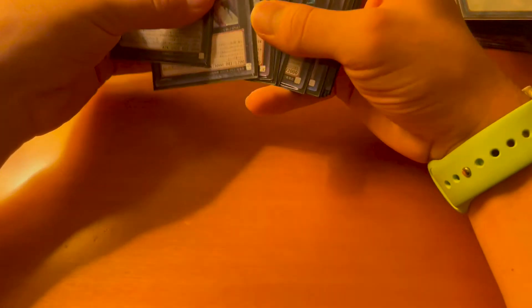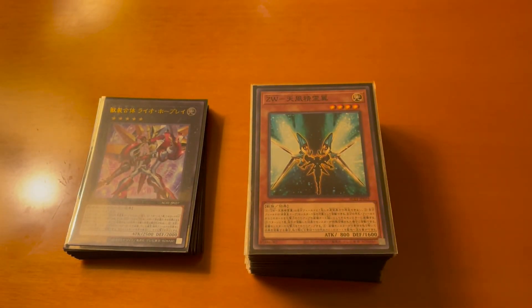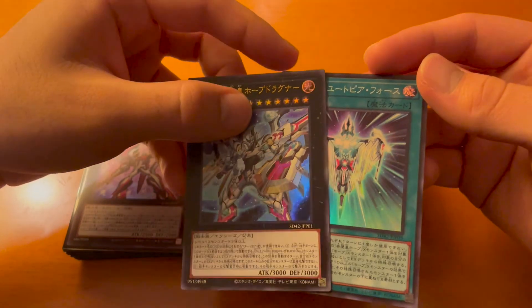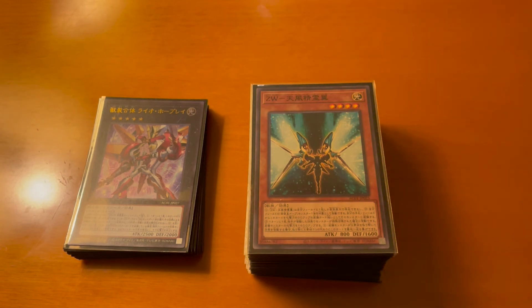While this isn't the most competitive build, it's definitely a lot of fun being able to OTK your opponent with a Utopia monster equipped with multiple ZW weapons. It's not that rare for the deck to end with a Lyo Hope Ray equipped with two or three ZW weapons which allows you to easily take game. We don't run the new Number 99 or the Hyper Rank-Up Magic because it isn't really meant for the ZW weapon build, but for the most competitive build it's great because it allows you to tutor out any of your Number monsters. Let me know what you think and if you want to see more content like this. Take care guys, peace.